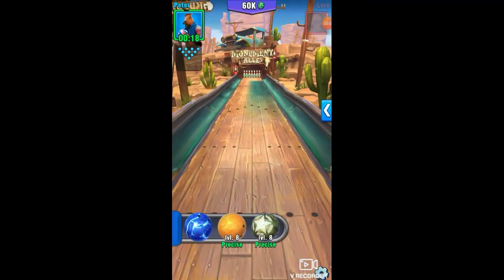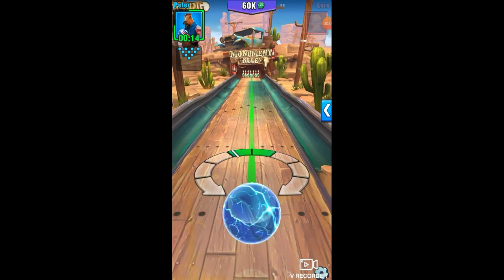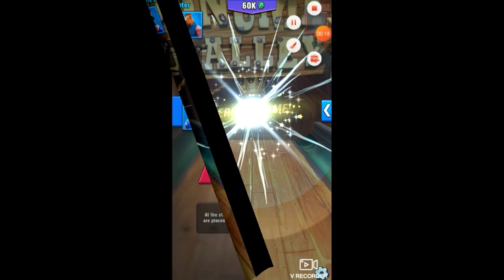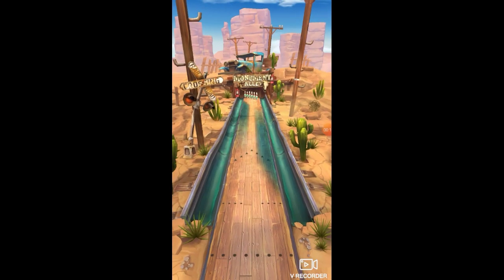All right guys, just a quick recap: regular pattern, always go right here between these two lines around the center plank, drop it just offset — strike, boom. This ended up being a perfect game. Now I want to get down to the slide pattern for you guys.